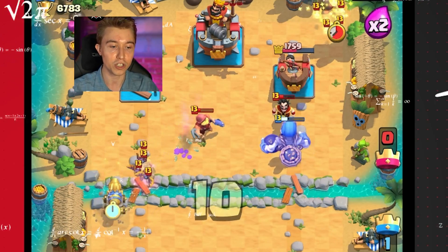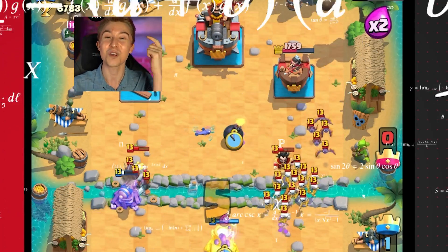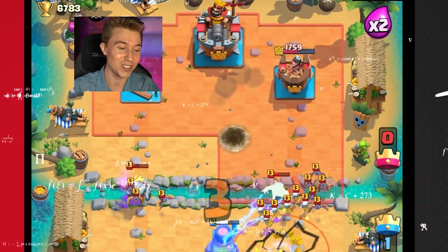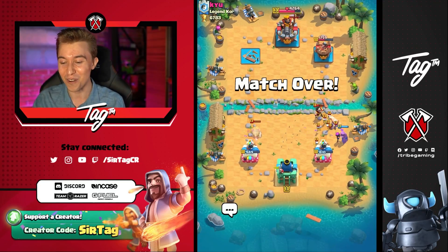If we sacrifice the Cannon Cart to the Royal Ghost, it's gonna give us two buildings right now. So when he drops like a Royal Giant, it would go right into the Cannon Cart and then into the Furnace and he wouldn't be able to break through in time. This deck is utterly brilliant and it's shocking all of our opponents today. GG, well played and peace out buddy.